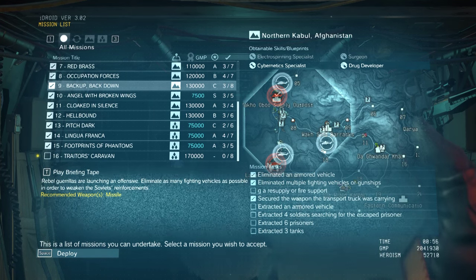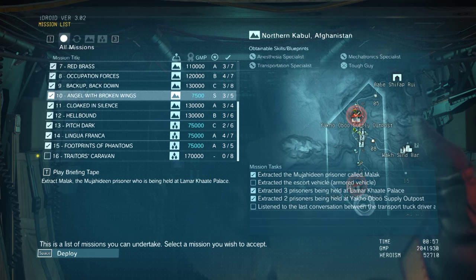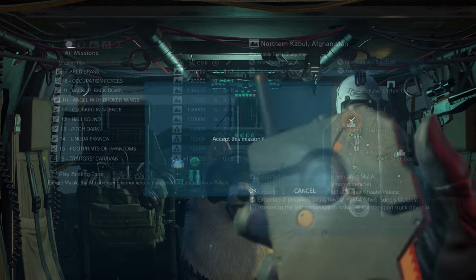The earliest you can get your transportation specialist to upgrade your Fulton all the way to level 3 is right here on Mission 10, Aid You With Broken Wings. You need to actually extract the person with the skill and finish the mission to acquire them and get the upgrade you need into your R&D squad. Here's a little guide — it's going to take about 23 minutes.